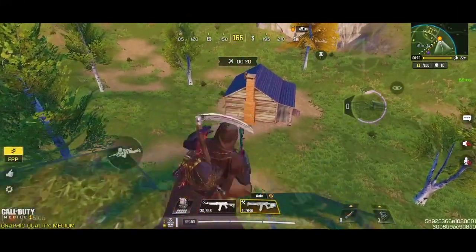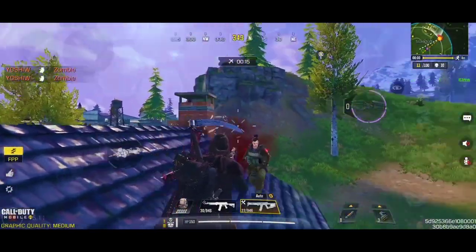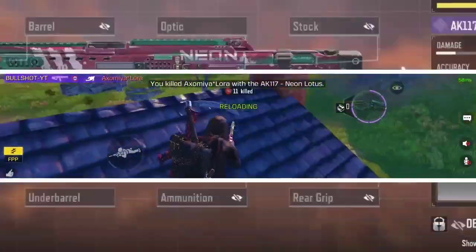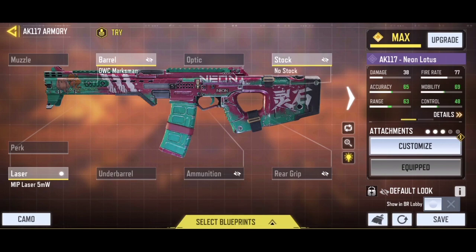Now I am going to discuss my own custom loadout for the AK-117. It is by far the best class setup after the new Season 2 update — use this loadout and you'll basically achieve aimbot for this weapon. Let's start with the OWC Marksman barrel for awesome damage range and bullet spread accuracy. Then add the MIP Laser for sprint-to-fire speed and hipfire accuracy. Now add the No Stock, which will significantly boost your overall mobility. Then add the Granulated Grip Tape to tighten the bullet spread for longer range, and lastly add the Operator Foregrip for the best vertical recoil management.